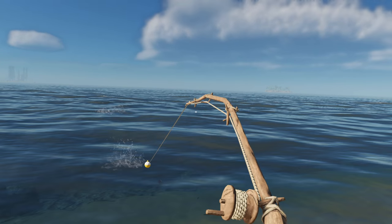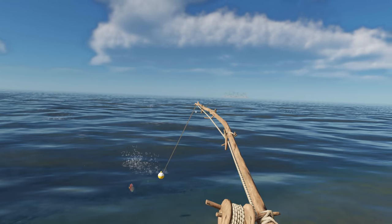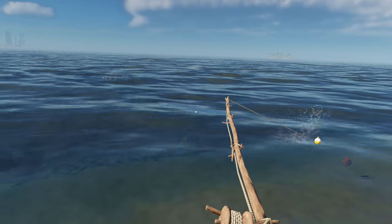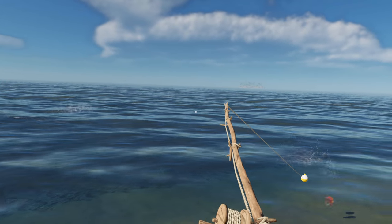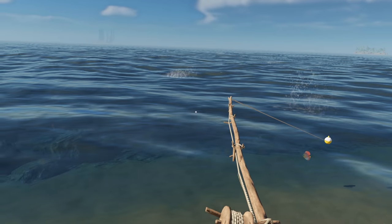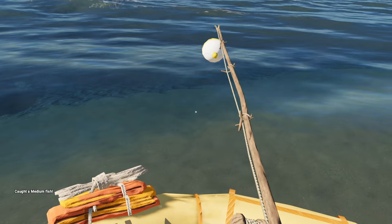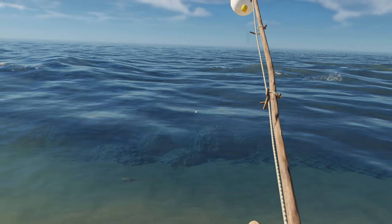I think that's the key — cast right on top of the fish. Because that definitely worked out. Now if we can just get him in, because this is one worth eating — this one's not poisonous. You would think with this kind of line, obviously braided twine of some sort, I'd just be able to bring him right in. But I guess that's not the fun of it. You just tire the fish out. Got him — caught a medium fish. That's pretty awesome.